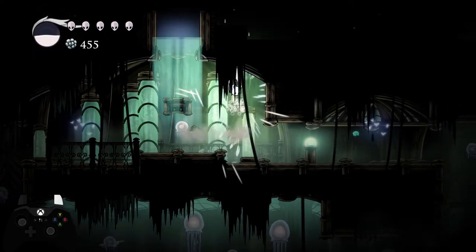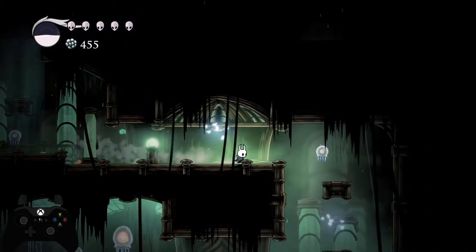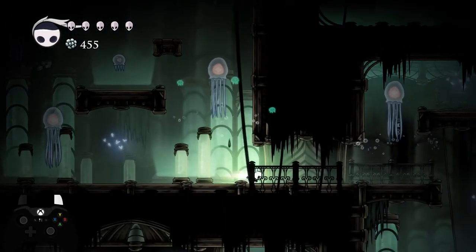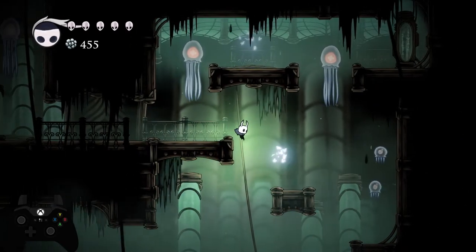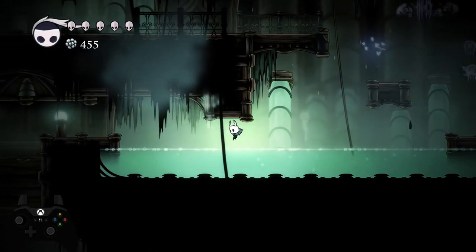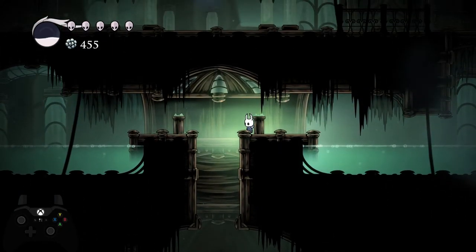You'll probably want to do some soul collection. Come in, pogo this jellyfish and dash down. You can dash past this guy without getting hit — you're fast enough. Hit this jellyfish, up-slash this one. Down here, instead of doing the slow fall, you'll have P-float. Dash down, cancel it at around this height, then just get rid of your float.